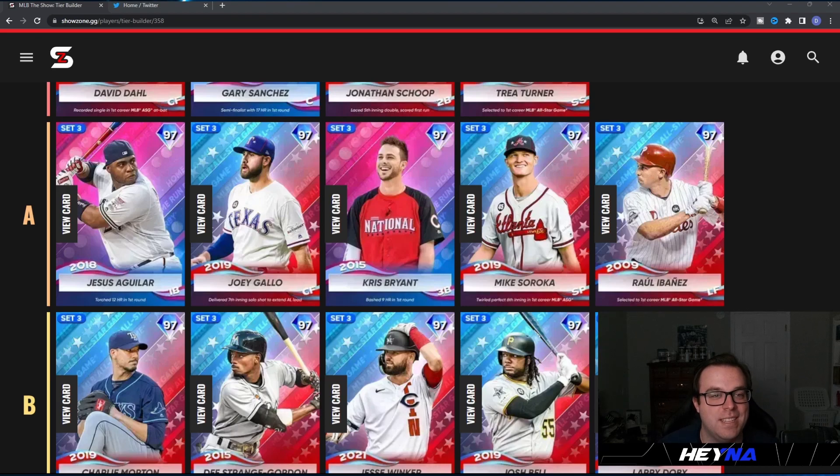The last card in the S tier is 97 Trea Turner. Looking at this card I immediately think of his WBC card but it's kind of a dumbed-down version — 109/82 against righties and 125/90 against lefties with 125 clutch. The only reason he's a little bit worse than his 99 is his fielding is only 79, but he has 99 speed. It's Trea Turner — he always plays above his stats. With max clutch, 109 contact against righties, and good enough power, he's going to be a demon. You can plug this card in at second base and he'll be just as good as the 99.